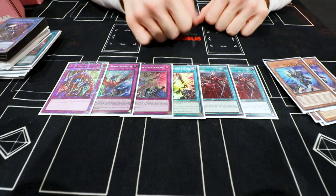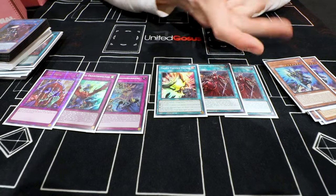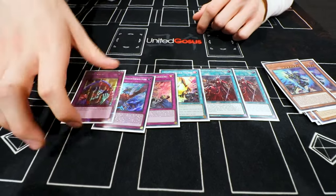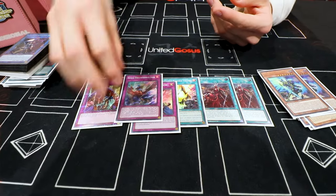And going second, it was also cool to have different options with hand traps to crack some boards. This was for the Mirror or for the Link Decks.